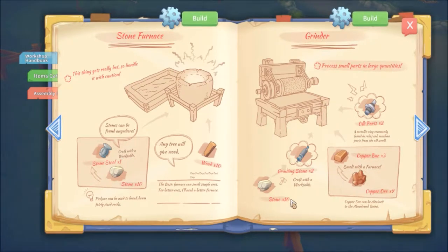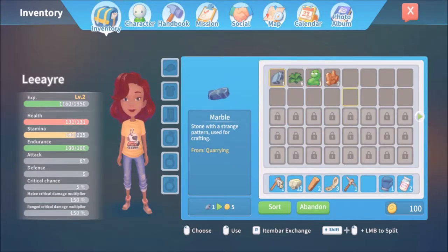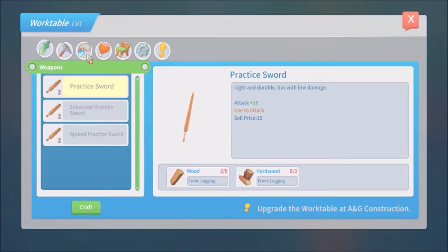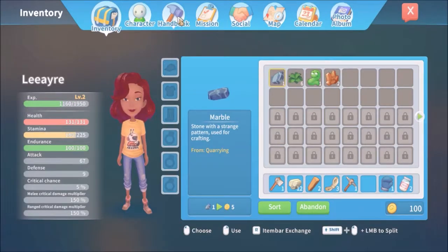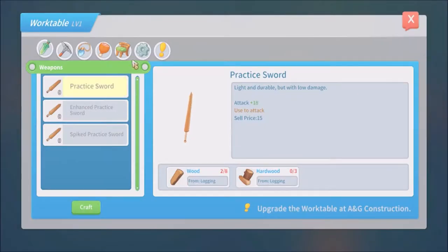For the grinder we need 10 stones, two grinding stones, and two old parts. Grinding stone and old parts — I know we have to get those, which I don't have. Oh cool, we can make the grinding stones. We need two of them. We also need two old parts and some copper bars. Let's get the grinding stones — we need two of them.